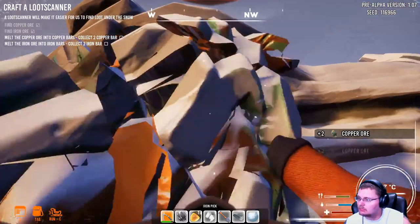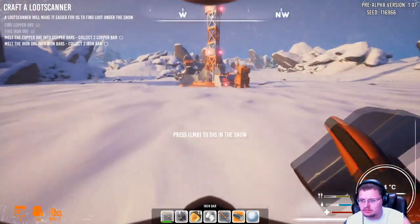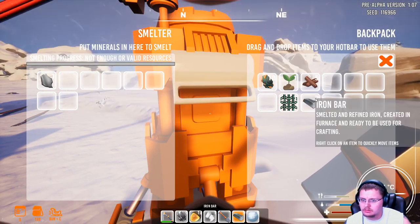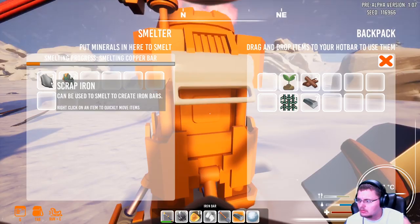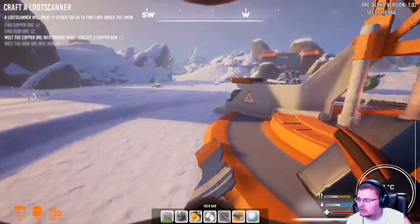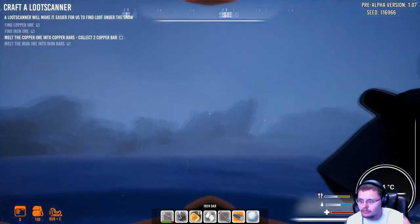Collect two iron bars and collect two copper bars. Isn't this an iron bar? Yeah it is — so I'm already making iron bars, that's cool. Let's get these out and put them in. It all of a sudden got dark — well hello, now it's dark. I wonder if we're going to get attacked by anything. Probably should keep the pick out just to be safe.